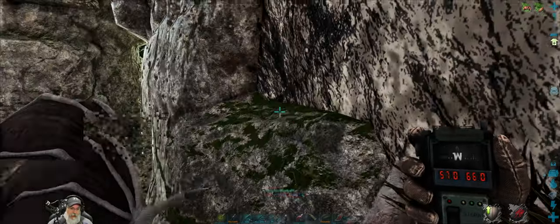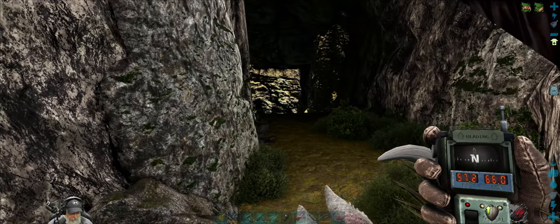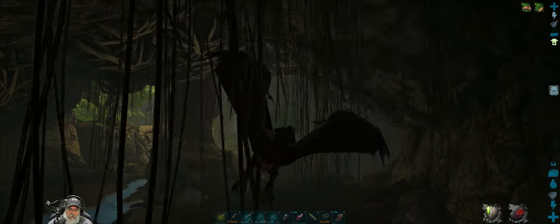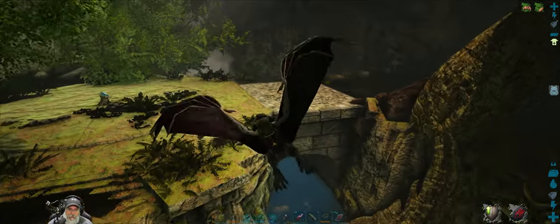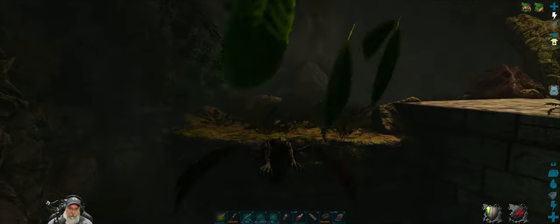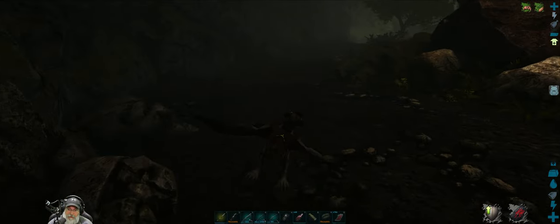There are enemies in here. By the way, this is the cave entrance — about 5765-ish. Let's put this away and see what we're dealing with here. I don't think I've ever been in this cave either. We've got a rune down there too. We might need to deal with some of these adds here.